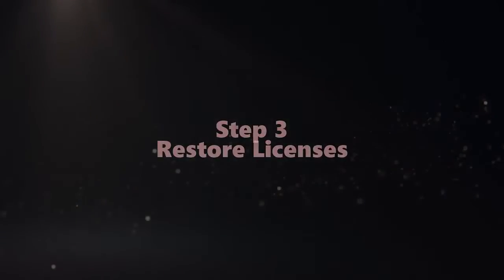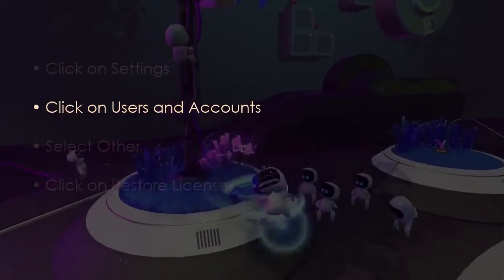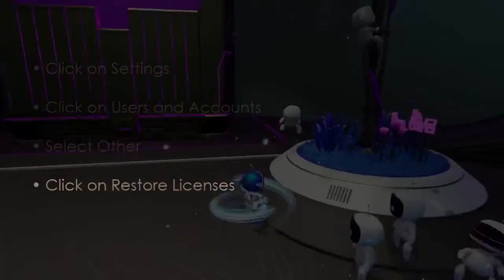So let's see the Restore Licenses steps: click Settings, next click Users and Accounts, then select Other, and after that click Restore Licenses.